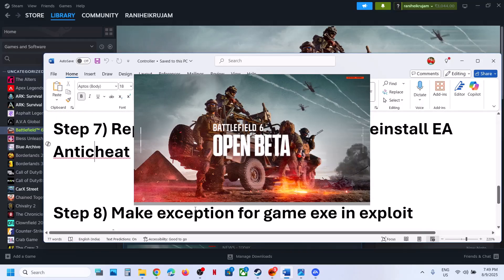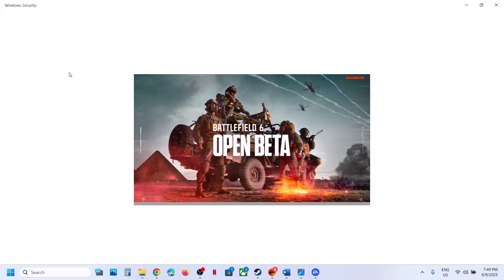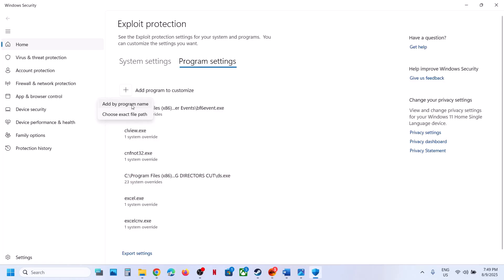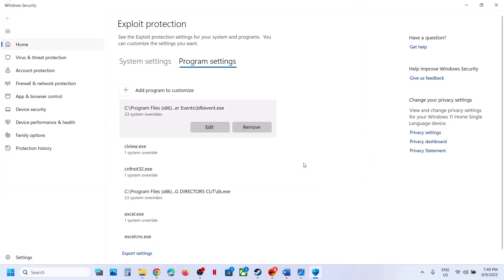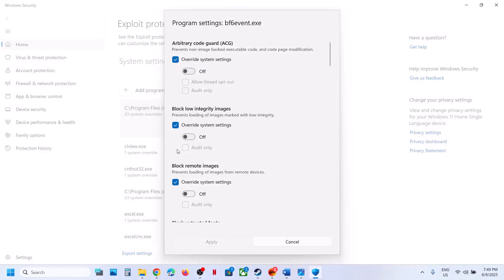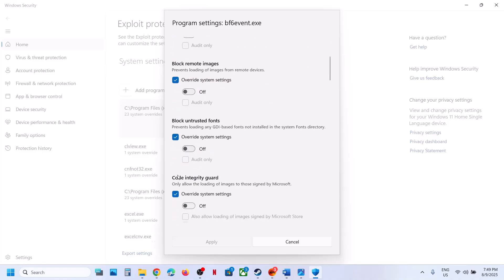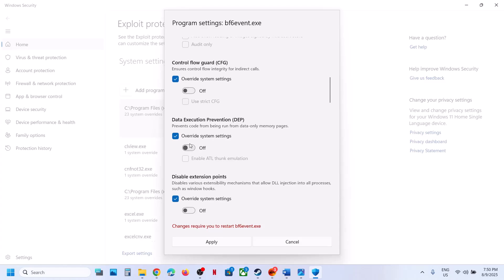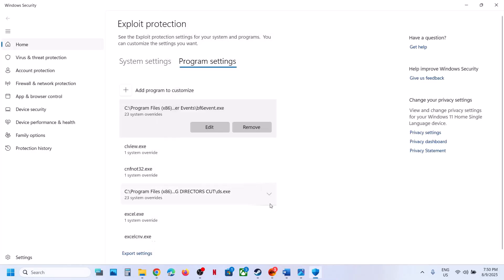The next step is to add an exception for the game .exe in Exploit Protection. Type Exploit Protection in the Windows search box and open it. Close the game first, then go to Program Settings and click Add a Program to Customize. Choose a path and go to the game installation folder, open the game folder, and select the game .exe file. Once it is added, put a check on all Override options and turn them off. Make sure you check Override for all options, then click Apply and click Yes to allow. Then launch the game. You can remove it later and the game will revert to default.